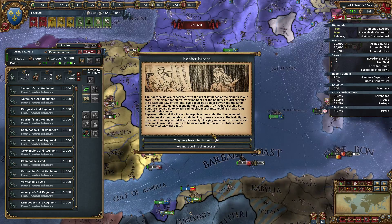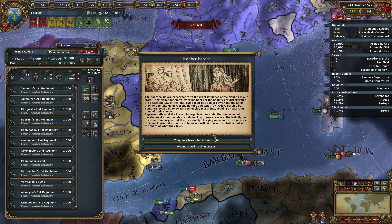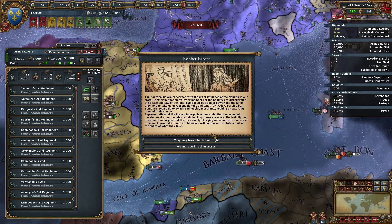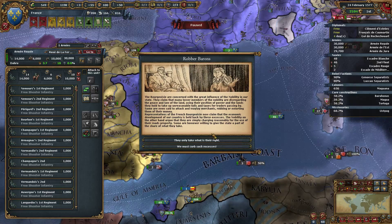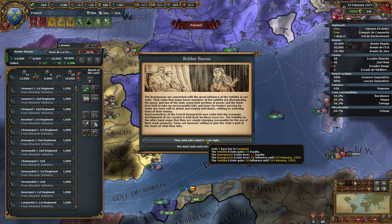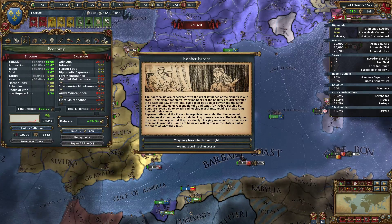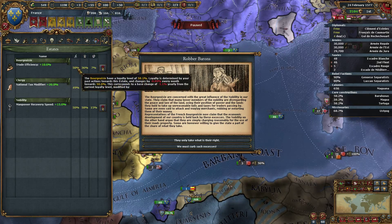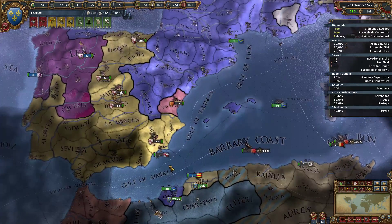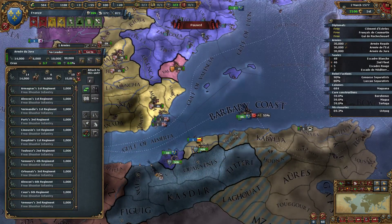Robber Barons event: The bourgeoisie are concerned with the great influence of the nobility in our state. They claim too many lower members of the nobility are disregarding the peace and law of the land, using their position of power to take up unreasonable tolls and taxes on traders — some even attacking and robbing merchants. Representatives of the French bourgeoisie claim economic development is held back by these excesses. The nobility argues they are charging reasonably for use of their roads. We can gain a base tax, gain some loyalty with the nobility and lose with the bourgeoisie. This is just a matter of math — we can best afford to lose with them, so we're gonna do that.